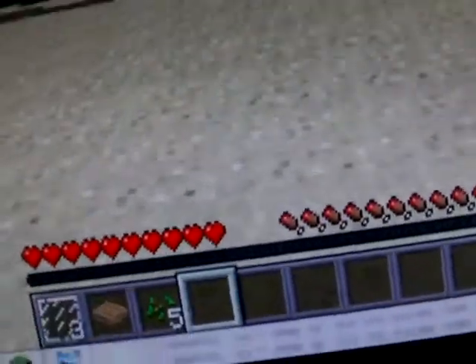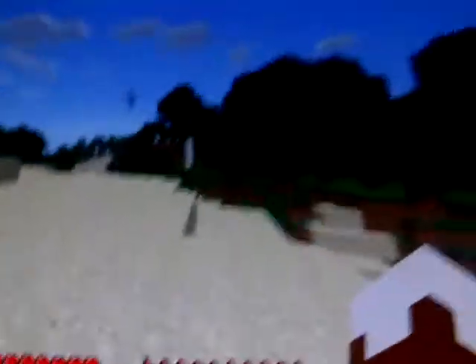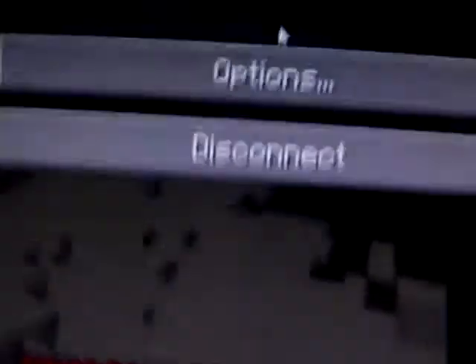If you eat raw stuff it poisons your hunger bar. The important thing about the hunger bar is your health — if your hunger bar goes all the way down you're losing health. Plus it's the only thing that lets you sprint. I also want to show you something new — it makes Minecraft look like normal running in real life when you sprint. Watch this. Okay, now we turn it off.